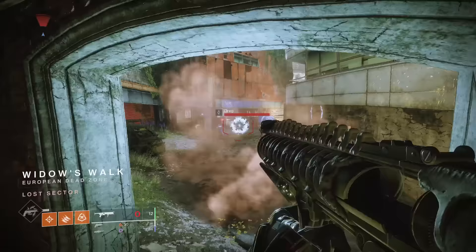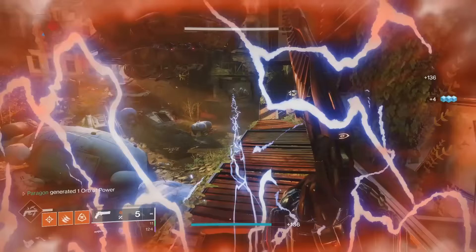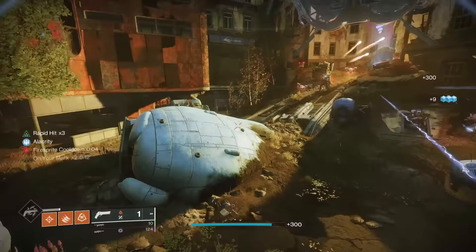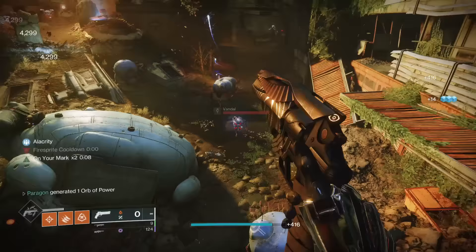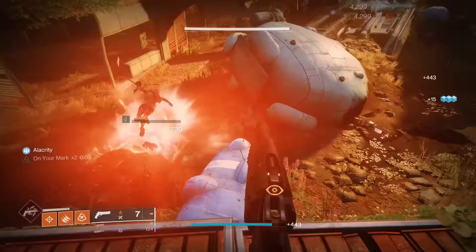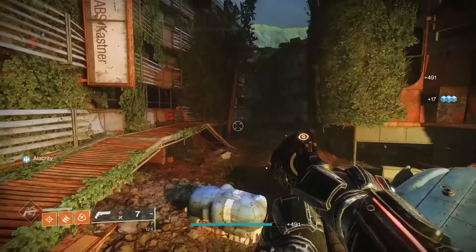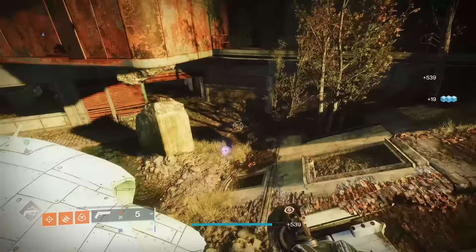Sometimes something so simple enables a gun to reach its peak and sends it to an entirely new level. Witherhoard's catalyst grants +40 handling and Auto-Loading Holster. The devs were sending us a clear message: shoot this gun and then swap away. It's so simple and so special — it is an S tier catalyst. Simple as it is, it is almost unusable without it. I can't even imagine a world where Witherhoard doesn't have Auto-Loading Holster. It benefits the playstyle perfectly and is one of the better catalysts in the game, even though it is so simple.